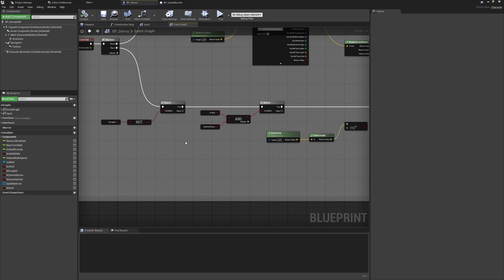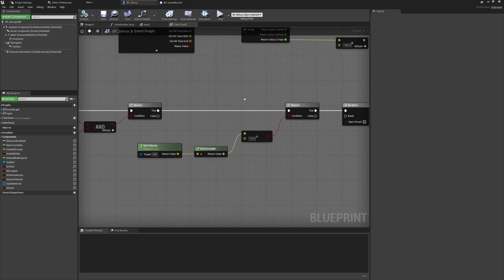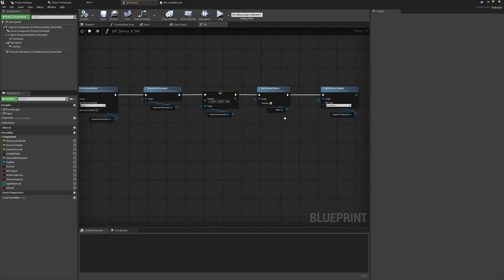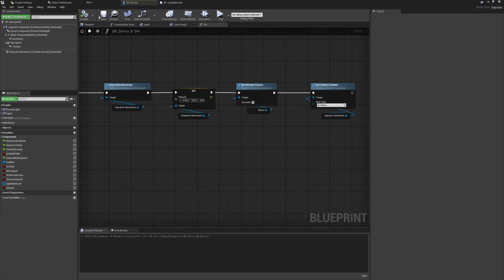These checks are all made on the event tick, but to keep the performance hit down, everything is very reactive utilizing interfaces for communication, meaning the game manager only needs to send out one message when the light changes and the character classes only need to check a locally held variable on the tick. This should also transfer nicely over to the AI classes, which will likely end up being a derived class from the player character.